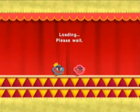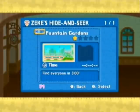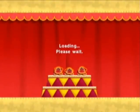So we're just gonna go ahead and invade that right now, just randomly, cause that's what you do in games, isn't it? Let's talk to him now. So he wants to play a game of hide and seek in the fountain gardens. And you can see that's only rated one star, so that can't be too hard. Let's do it.